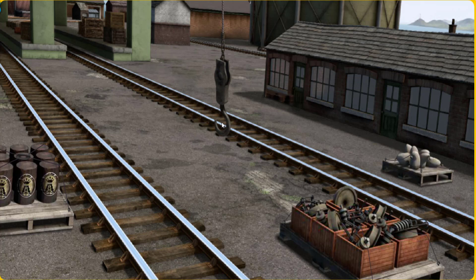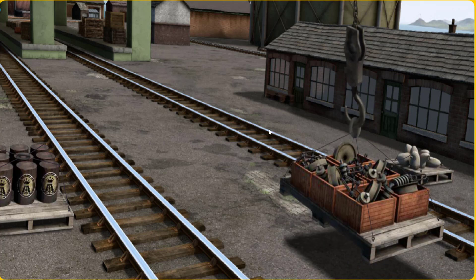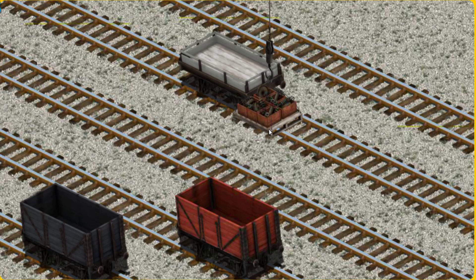Show Cranky where the engine parts are. There you go. Let's lift and load. Now the cargo must be loaded.